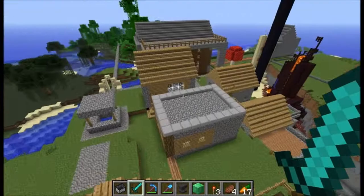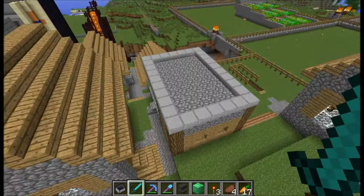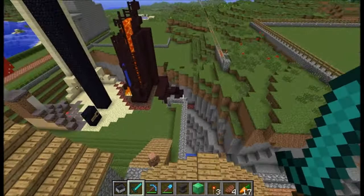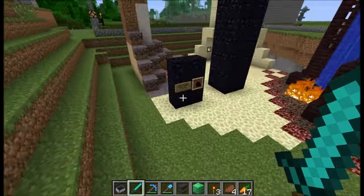This one was my house here, and that one was Mike's house there. Let's check out the legit stuff first. This town was formed over a ravine, which is kind of cool.